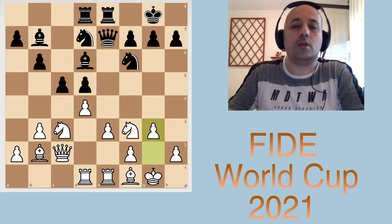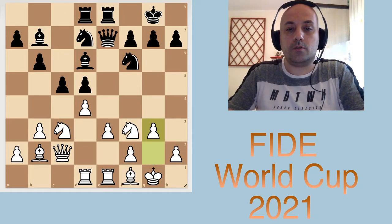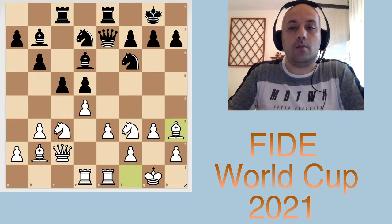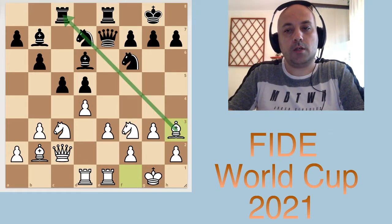White wants his bishop to influence the central part of the board, but this is a little bit dangerous because there is a light square complex around the king that is somewhat weakened. After Rc8, he continued ambitiously with Bh3. A more modest approach would have been Bg2 to cover the king and the light squares, but okay — the pin makes sense, just a little bit dangerous.